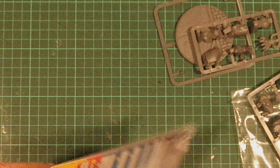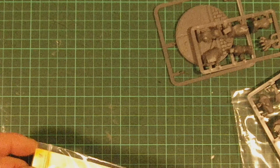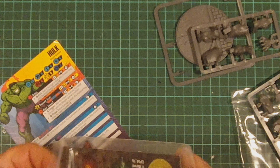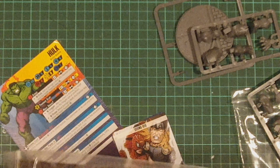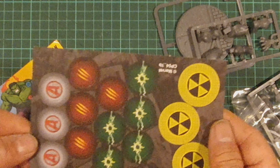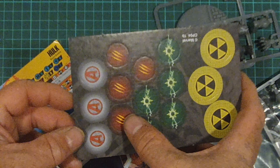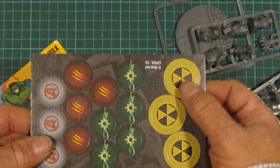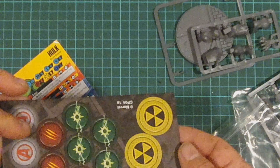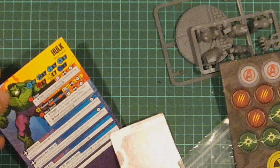Assembly — dead simple. It's going to go together quite easily. Here are his tokens: we get his power tokens, his wound tokens, his Avengers affiliation tokens, and also gamma radiation tokens as well. Those are for the gamma shelter mission, which comes in the cards.